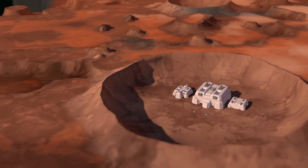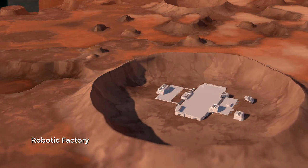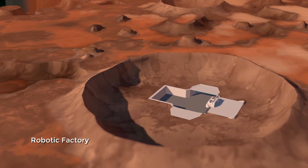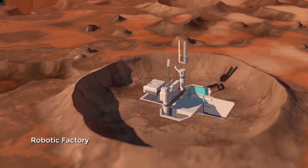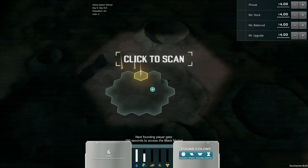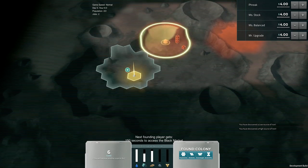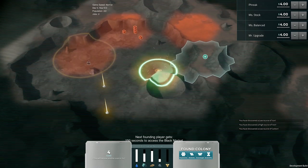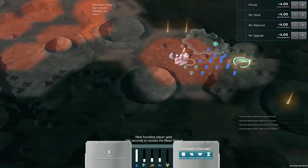We love RTS games here. We love Starcraft, Age of Empires, Company of Heroes. But these are all military RTS games, and in some ways they're all kind of the same game. So we wanted to make an RTS — a game you can play with other people in maybe 30 minutes — but one that was built upon an entirely different system. It's about founding a colony on Mars and then running it as a business.